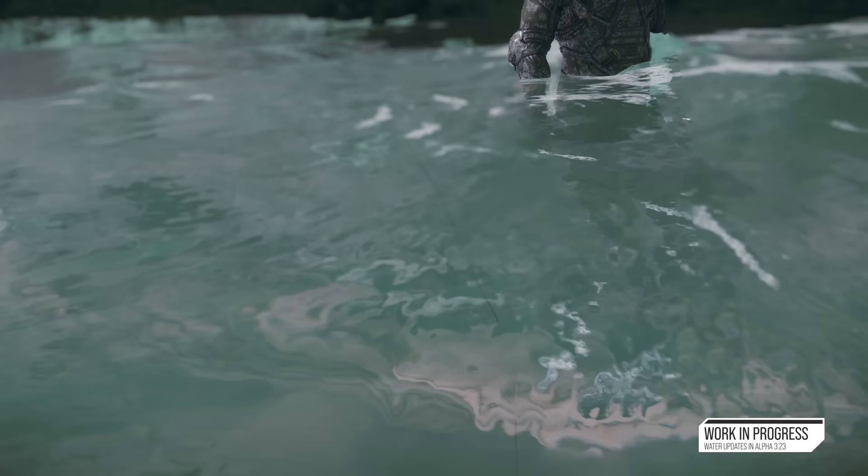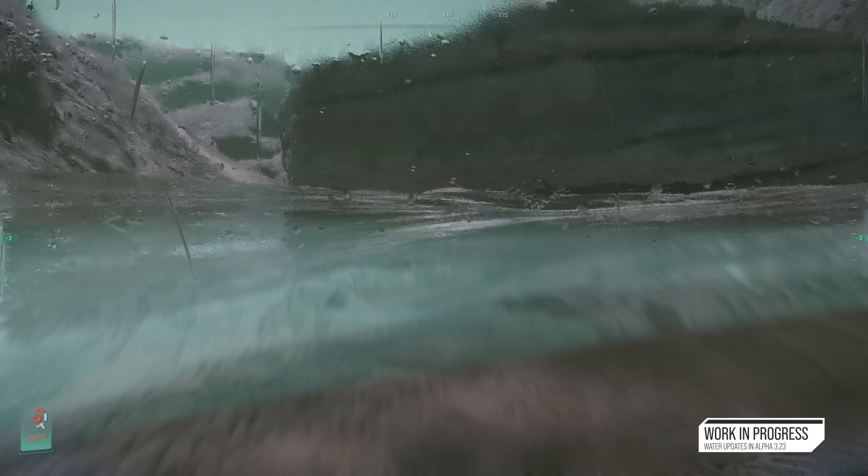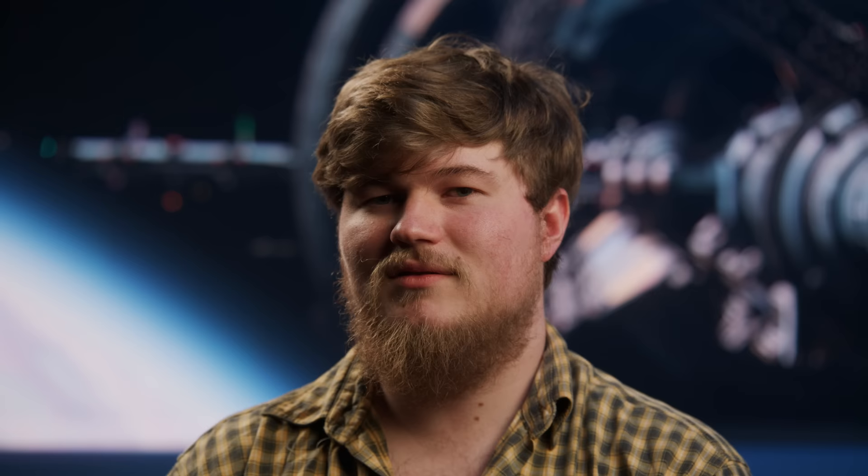In Star Citizen players can enter the water, which means they can view the water from underneath the surface. So we spent lots of time making sure underwater views look correct, showing fogging and so on. Similarly, when the player enters the water, the water line may cut across the player's visor, and we took a lot of time getting that to render correctly. I really think the improvements that have gone into the rendering of the water — especially the surface and the fog — it's leaps and bounds ahead of what was in 3.22.